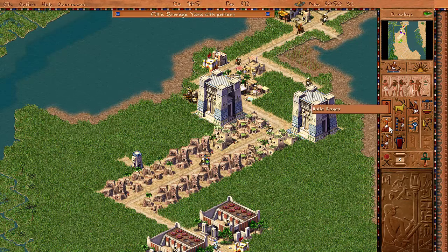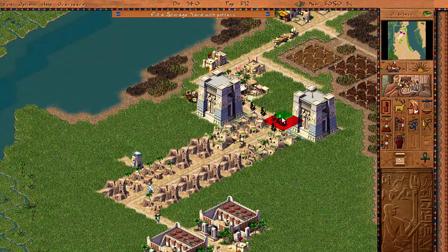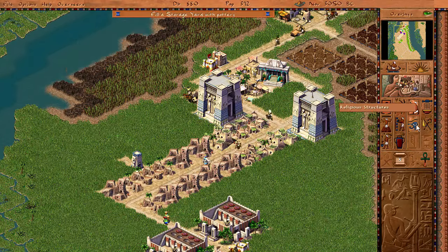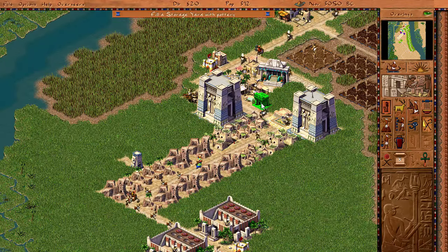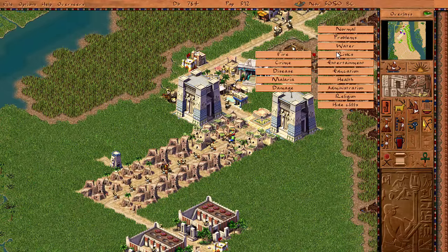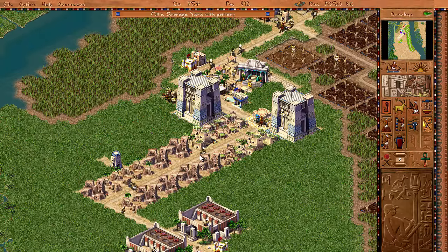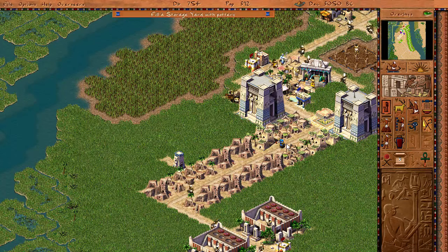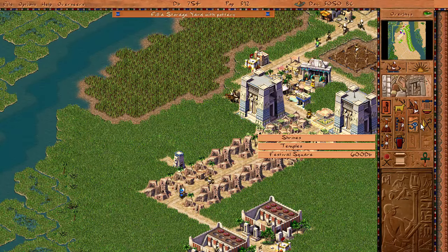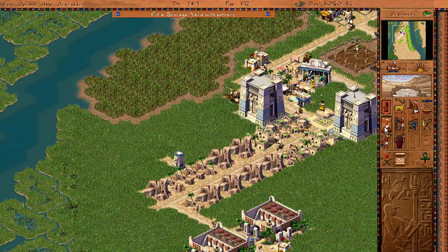We can use another temple to Osiris. Osiris is a big boy. And we also need some edutainment. Oh shit - that was some fucking crime I saw happening. They were coming out and they wanted to do some criming. Well, luckily for us, the police are going to be on the job.